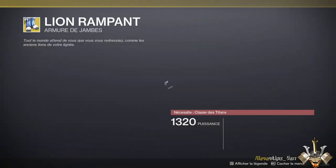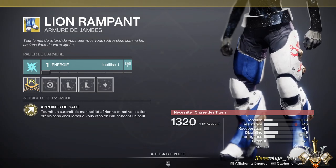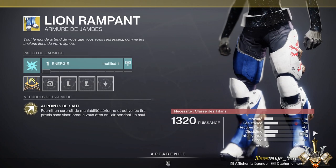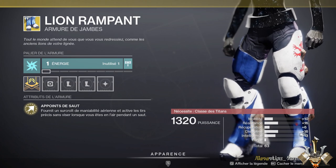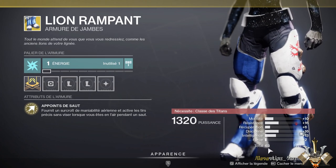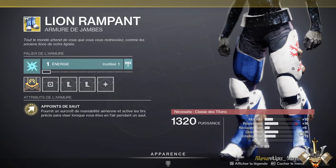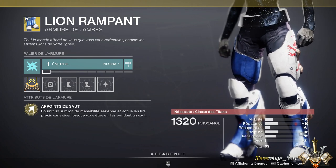Au niveau du titan, nous avons des Lions Rampants. Les Lions Rampants, ce sont des jambes exotiques formidables si vous voulez faire des sauts pour le titan. Dans ces cas-là, on prendra le saut catapulte. On a des stats qui pourraient être mieux, mais on n'est quand même pas mal : avec 16 de résistance, 16 de discipline et 13 d'intelligence, pour un total de 63. Quand on utilise ces bottes, c'est pas forcément pour le combat, donc on les utilise rarement en même temps. Je vous les conseille également si vous ne les avez pas.